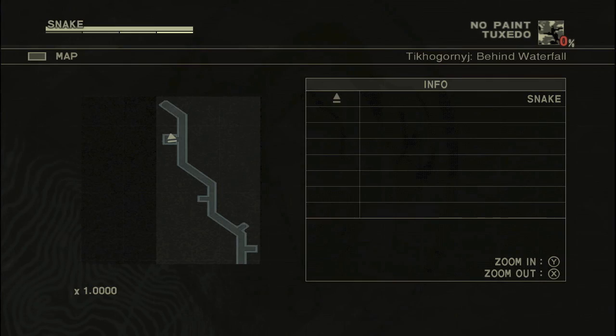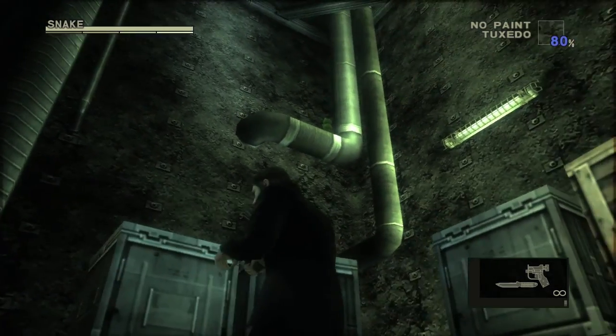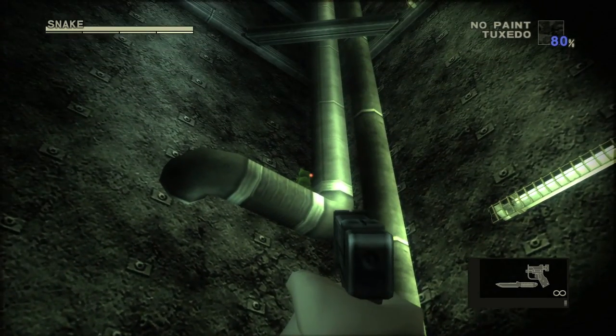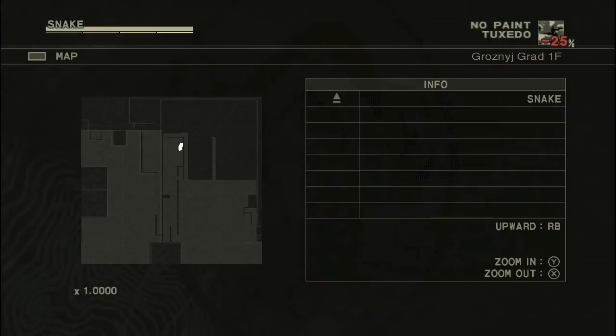The next area, you're going to be at the waterfall. Make your way back up this ladder, but before you go up, turn around and it'll be on this pipe. Really easy to get but really easy to miss as well, so make sure you grab it.